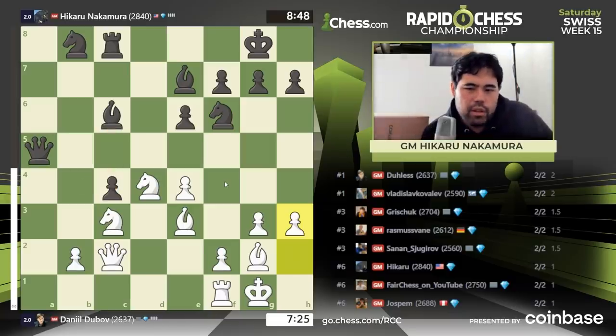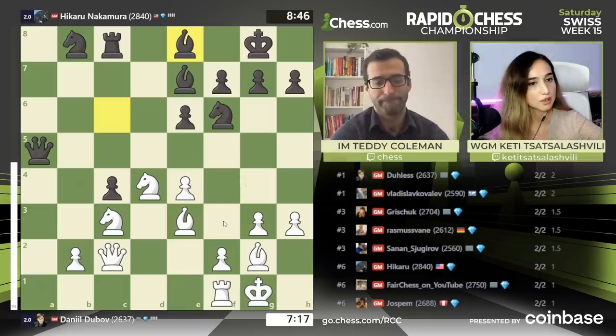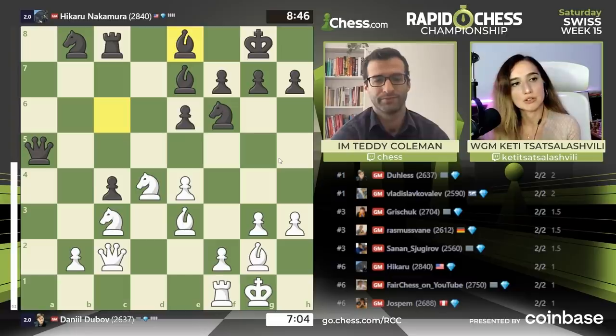h3 is a move he would never have thought of perhaps — he was afraid of knight g4 kind of moves, which affect the bishop. Bishop e8 — Hikaru is making the most normal moves, not any sharp moves. That's kind of Hikaru's strategy, to waste his opponent's time.